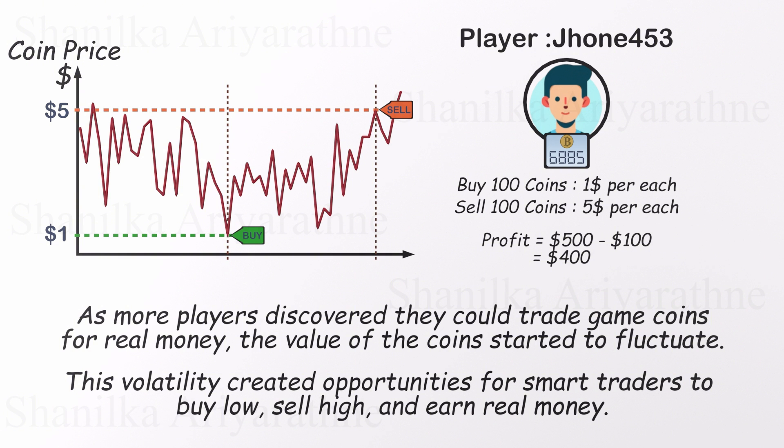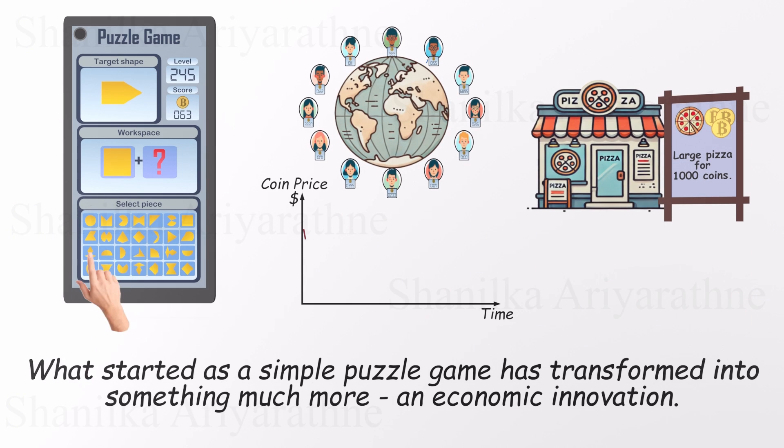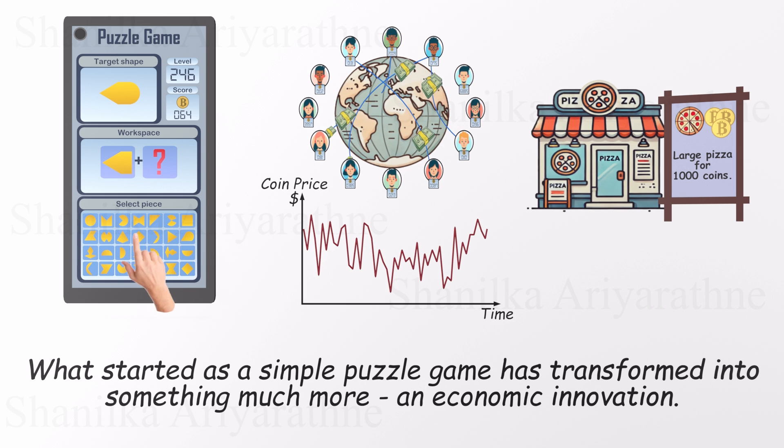As game coin trading grew, local businesses spotted an opportunity, accepting coins for real goods and services. A pizza shop advertised: one large pizza for 1,000 game coins. Players could spend coins for real items, while shop owners could hold or cash them out for profit — a win-win. Players shop with coins, and businesses benefit from their rising value. You don't need to be good at the puzzle game to make money. You can create an account, buy coins from players selling at lower prices, hold on to them, and sell them to other players at higher prices. Who would have thought matching puzzle pieces could create its own micro-economy?